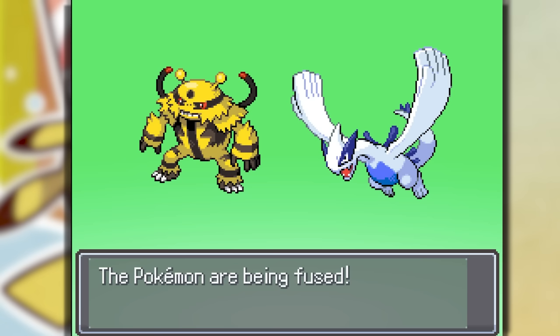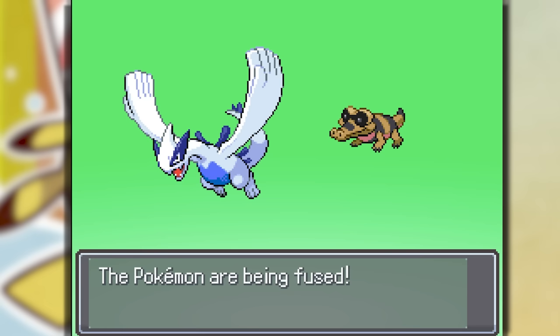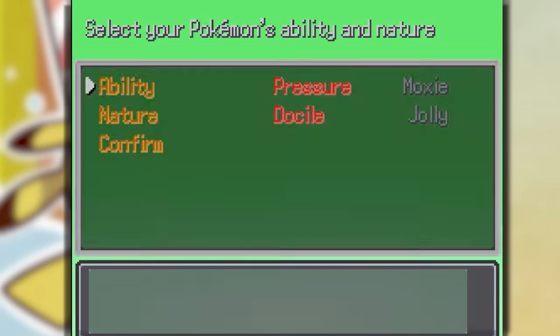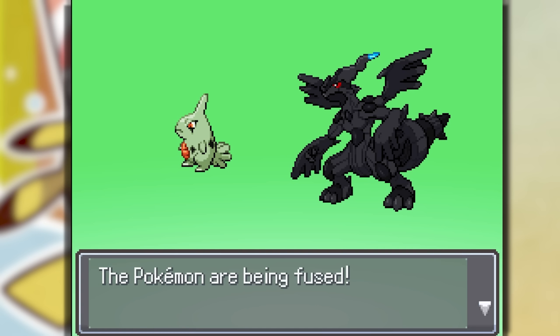We just got a Gym Badge and it's time to fuse some more Pokemon. We got Electivire and Lugia — this does not look good. So let's try Sandow and Lugia instead — this looks cooler than the last one; Sangia, a Ground Flying type. But there's another evolution to this and it gets Moxie. Here we have a Lardotar and a Zekron — let's fuse them.